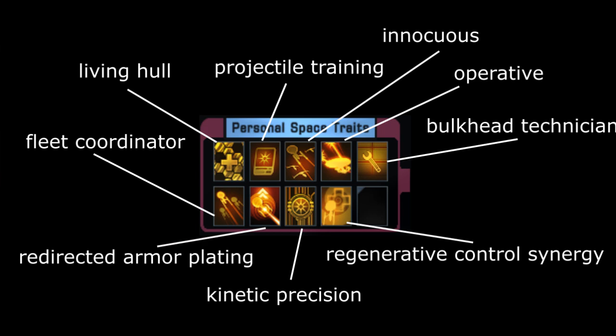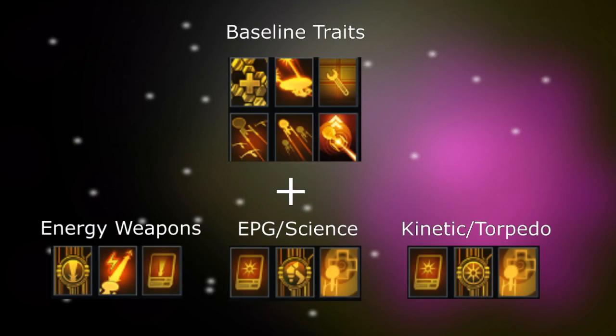For EPG science builds, I would use Particle Manipulator — from getting Science to level 15 in R&D — plus Projectile Training, because the free-to-play EPG builds I intend to do will be based on torpedoes and kinetics rather than energy weapons. You don't want your power levels competing — you'll want high Aux power for an EPG build, which means less energy left over for energy weapons. Regenerative Control Synergy rounds it out: you won't have Energy Refrequencer's healing, but you'll definitely have control abilities on your ship, so that will give you hull regen to keep you alive.